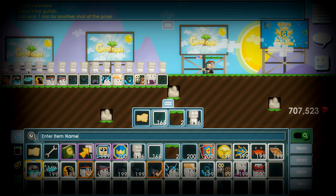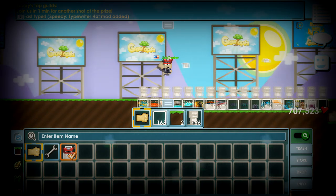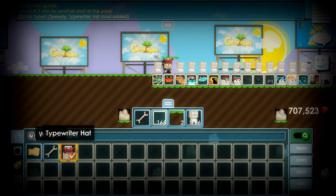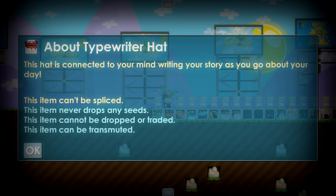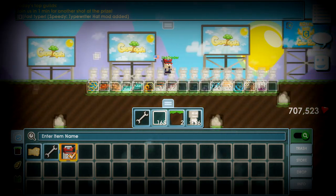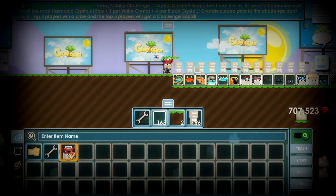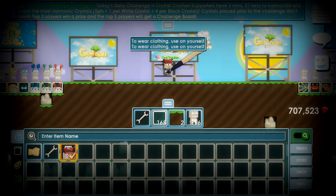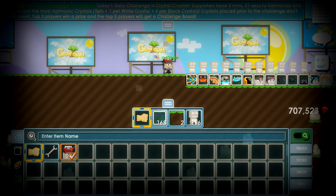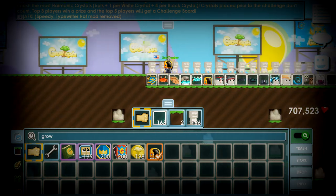Now let me show you guys the new items. This first new item — I don't know where to get it from, but it is tradeable. When you jump, this paper effect goes boom. So when you jump, the impact is like paper.